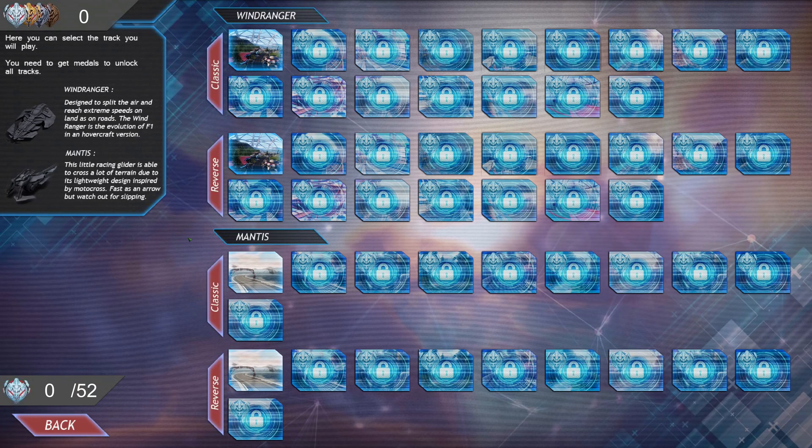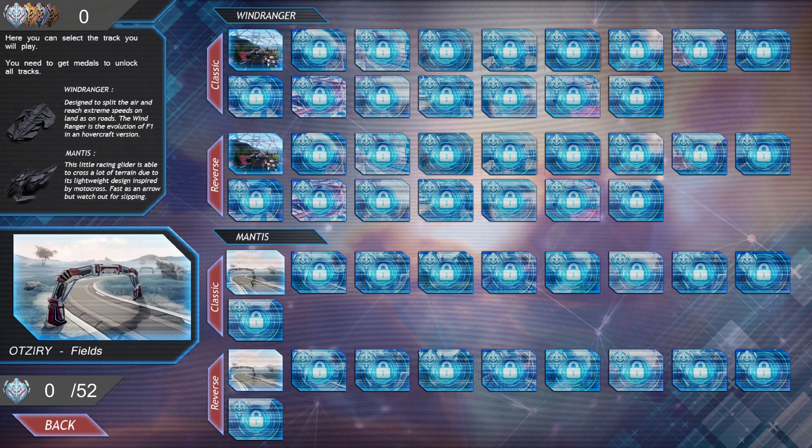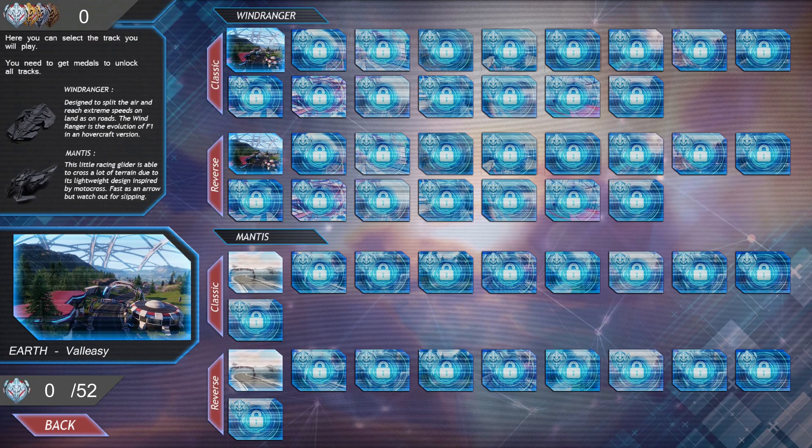I figured I'd try to use my gamepad on this and see what happens. So, looking at the tracks — yeah, it looks like tracks. Classic or reverse? And this is the car selection. The Wind Ranger is the car-like vehicle, and the Mantis is the motorcycle-like. I might as well just select a track on the Wind Ranger first, because that seems like the cooler one in my opinion.